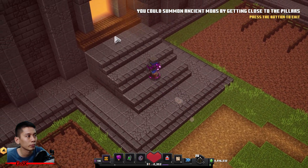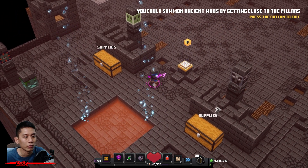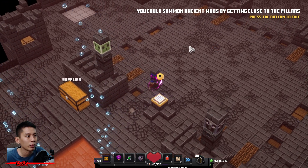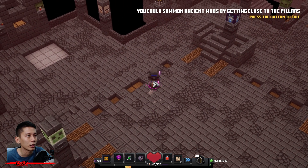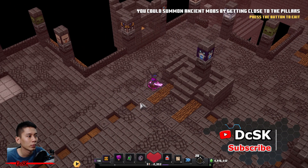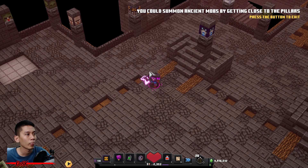This is the place where the ancient bosses will spawn, but right now there are none because I haven't summoned any yet. There are two supply chests here waiting for you — each one gives you one arrow and one breath. To summon a monster is very easy: choose the mob you want or the gear you are looking for, then walk into the pillar and it will light up.